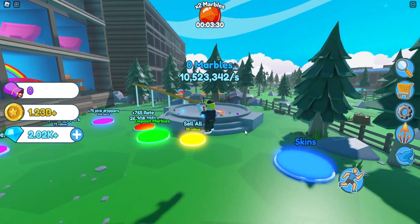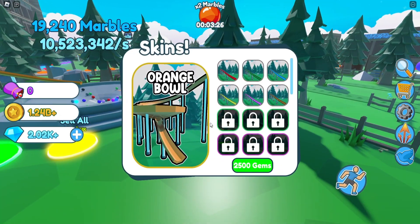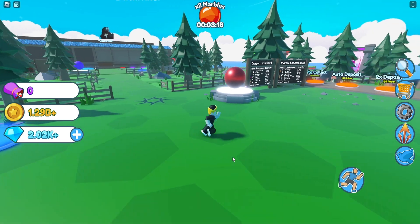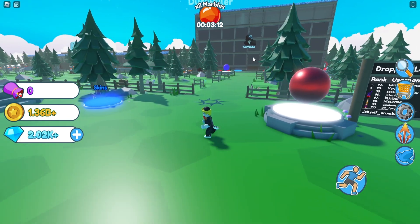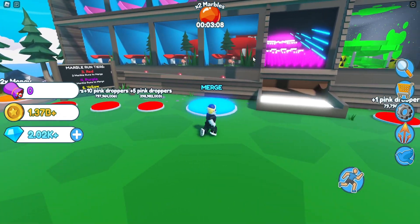I'll probably do a quick short when I end up getting top 100. You can also use the gems from those hobbies on different decorations. I'm currently saving to get the orange bulls — I think it looks cool. You get a special skin when you reach the top 100, and that's part of why I'm doing this.